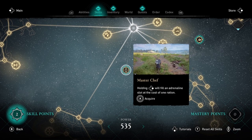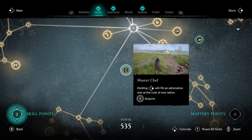The first skill is Master Chef. Holding right on the d-pad will give an adrenaline slot at the cost of one ration. So you can trade food for adrenaline with this new skill.